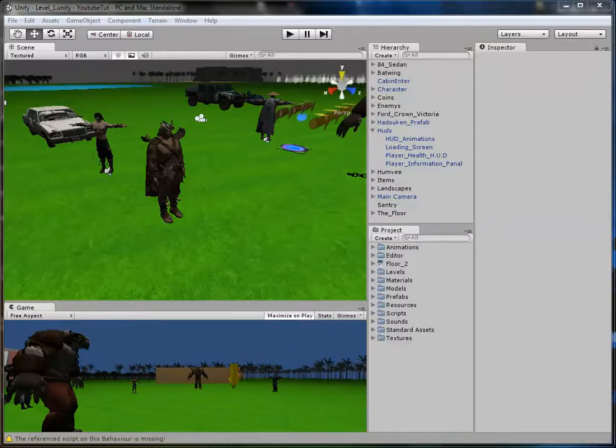Hello YouTube and welcome to our 47th or 46th tutorial. In this tutorial we're going to do something completely away from most things - a cool little stats system. By stats system I mean it shows your player's strength, so the more you use your strength, your strength goes up. Your shooting skills - the more you shoot, the accuracy and everything goes up.